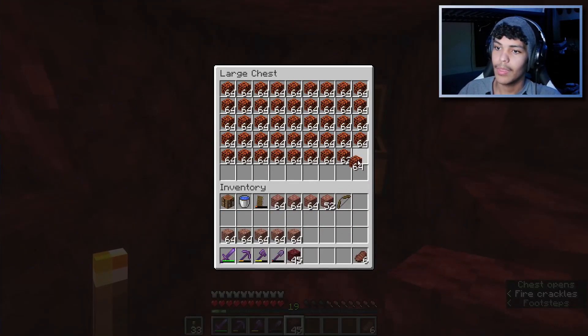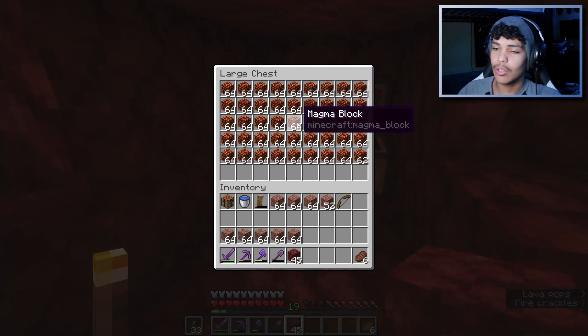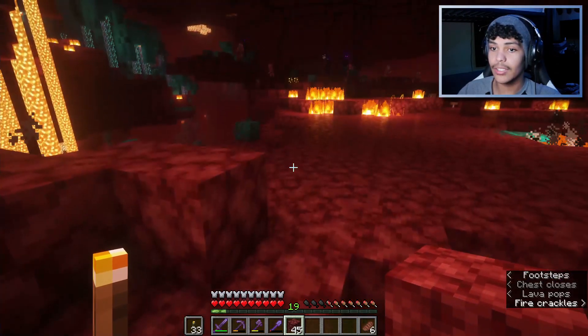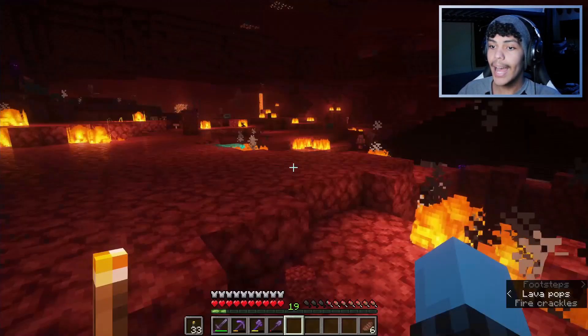I got all my things — I got one stack extra, just to be safe. It's better to have it and not need it. Now let's count for real: 9, 18, 27 — I actually have 5 stacks extra. That is great. We can head back home.